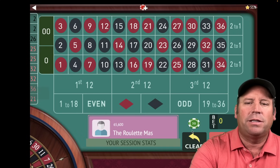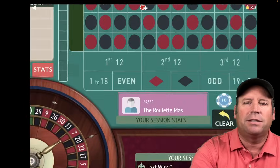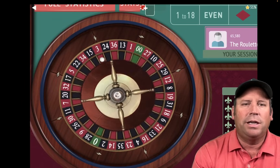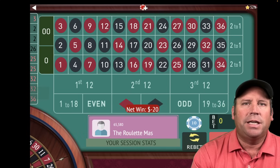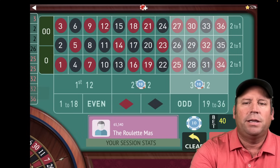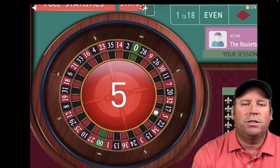We're going to start with $10 bets on second and third, and we're going to leave out the 12 that hit last. That's one little difference, but there's a bunch of them. I'm going to go over each one as we go through. That's a three red, so we're going to go from $10 each to $20 each after that loss, and we'll still be on second and third. We're going to have some profit goals with this one as well, just like the original, but different ones.